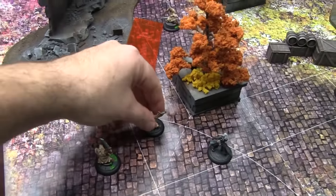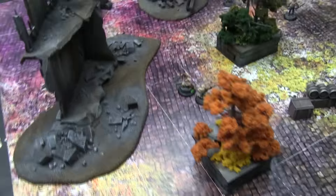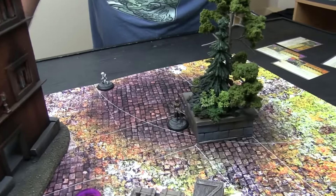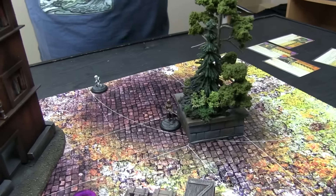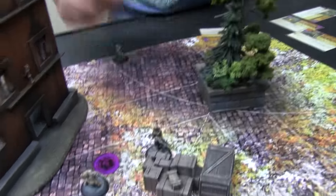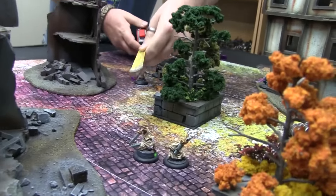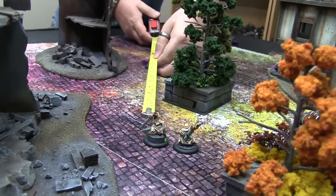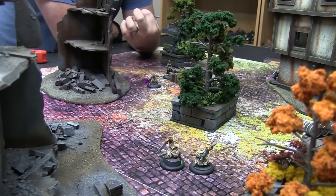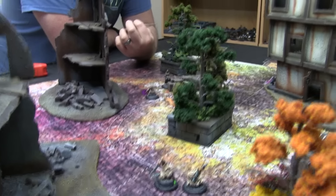Activating another Witchling Stalker — walk-walk, bringing him just up behind his buddy. Two of them chilling out there. Activating Angel Eyes — she walks five up behind these crates and checks range on that Witchling. She has a 14-inch range on her gun. She's just outside range, so for her second action we'll go defensive.